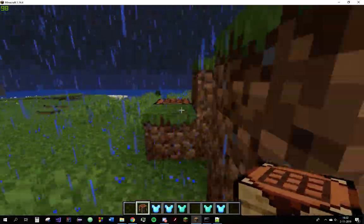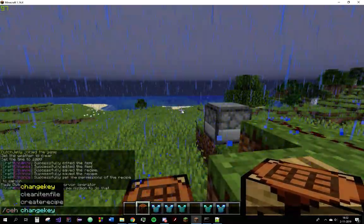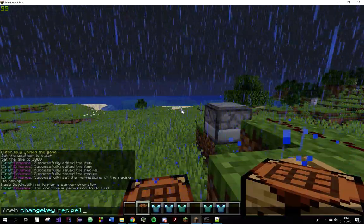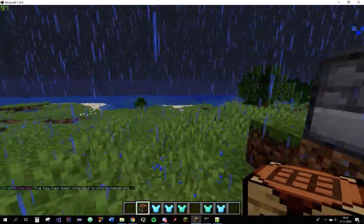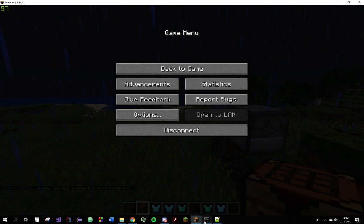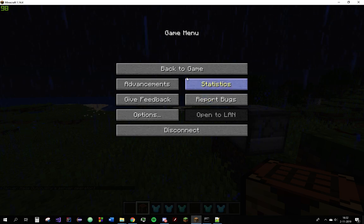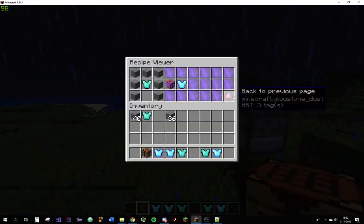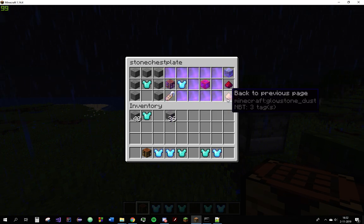One final thing — we can use craftenhance changekey to rename the key of recipe1 to something like 'stone_chest_plate' or something. Now if we look at the key, it says 'stone chest plate.' That worked.